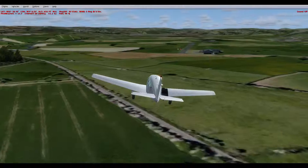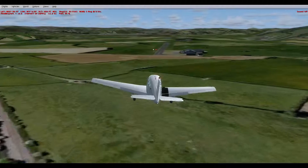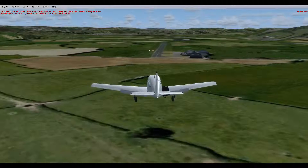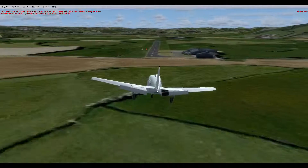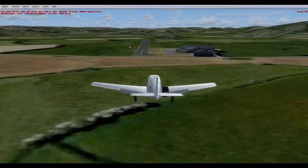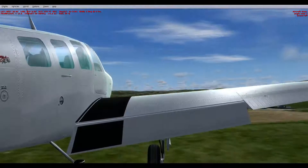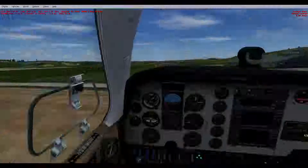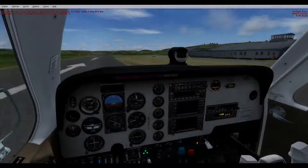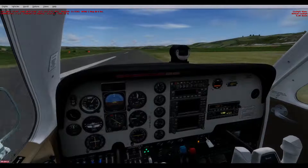Two whites, two reds — looking pretty good. We'll just go full flap now and the aircraft is going to lose a load of speed, balloon a bit, but that's no big deal. Okay, we're a bit slow. I don't even know what we are anymore. And we are down — that's what we are.